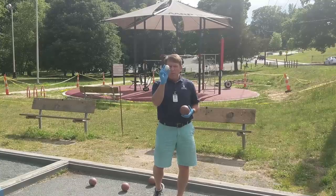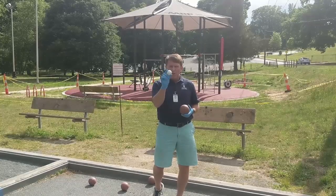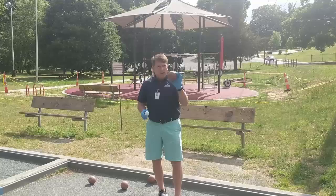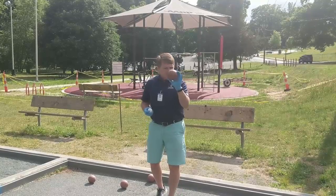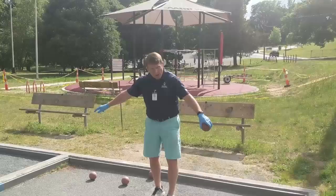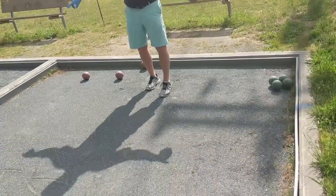First off, we have the Palino. The object of the game is to get your balls closer than your opponent to this little white ball. Here's an example of what the bocce ball looks like. Now, my videographer is going to show you there is a foul line on the court — it's not on the court itself, but on the sides. We must stay behind that foul line as we play.